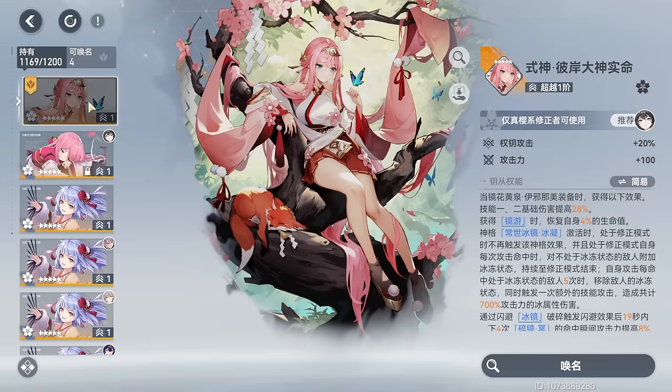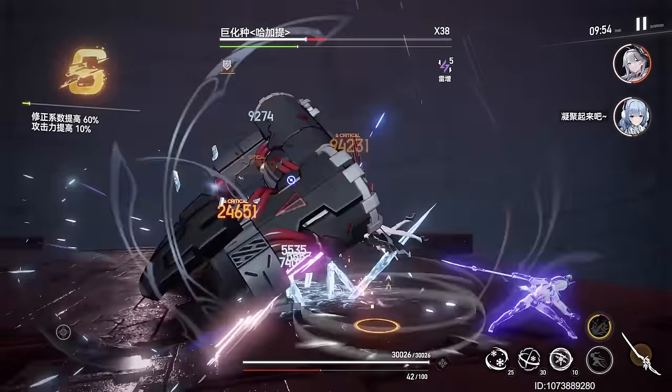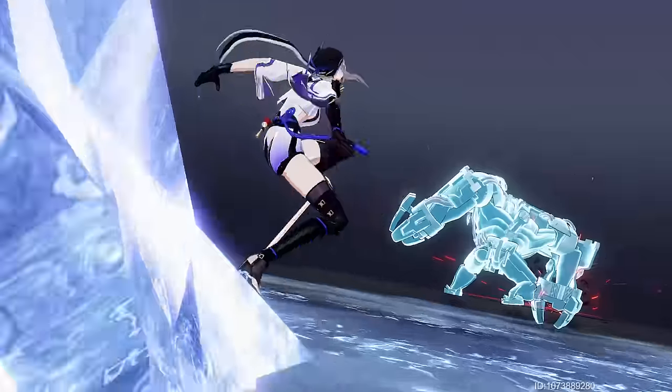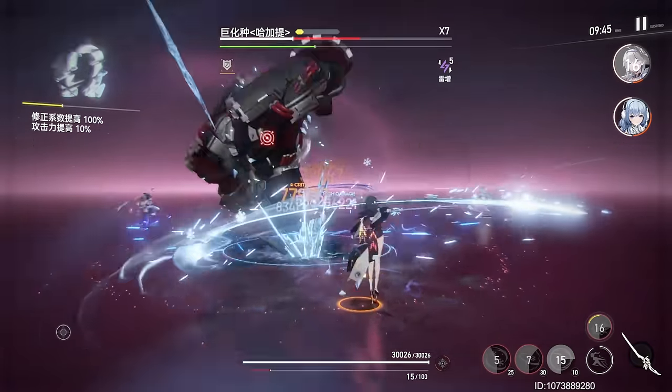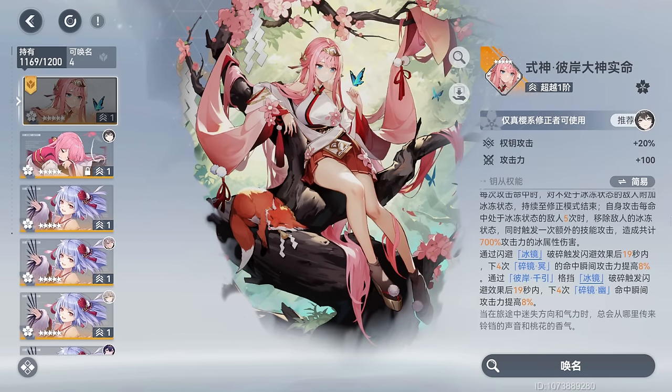For those interested in her signature functor, it grants the following bonuses: when the effect of Mirror Walk is triggered, she heals for 4% of her HP. It increases the attack of Skill 1, Skill 2, their variants, and attacks performed by Hizumi while using the second line of Blue Code by 28%. While in Modifier Mode, the effect of Yellow Code's third line will no longer be triggered; instead, every hit from self will inflict Freeze on the target, remaining active until she exits Modifier Mode. When self hits a frozen target 5 times, the effect is shattered, dealing 700% ice damage. When obtaining Mirror Walk, heal self for 4% HP. For 19 seconds after triggering the Dodge effect from Mirror Walk's Shattering, or after blocking Ice Mirror's Shattering effect with Skill 3, the instantaneous attack for the next 4 hits of Mirror Walk skills is increased by 8%.